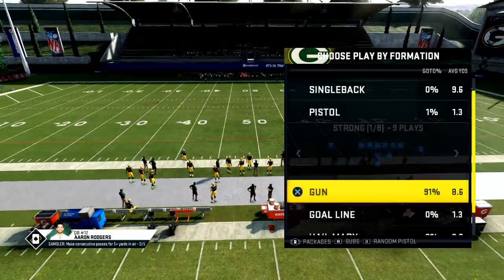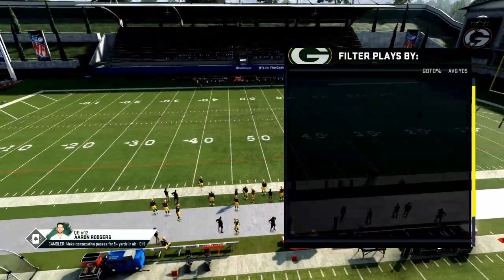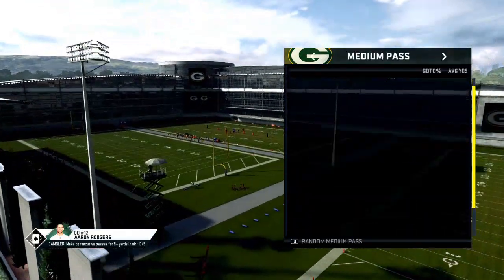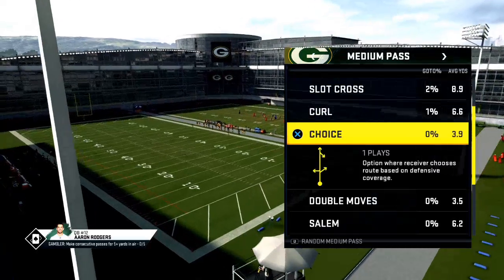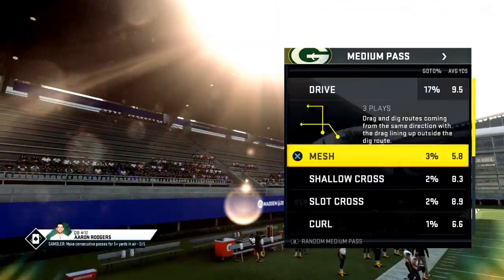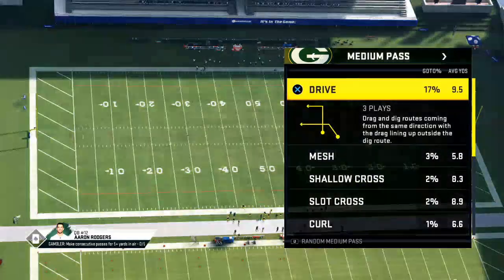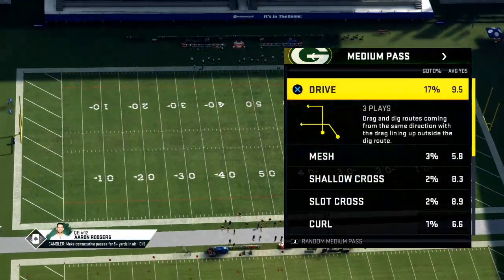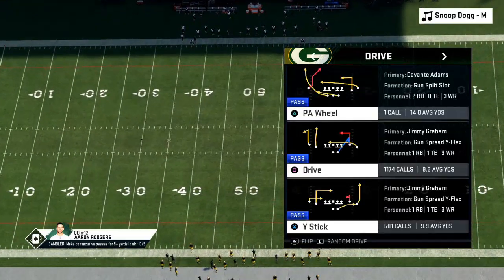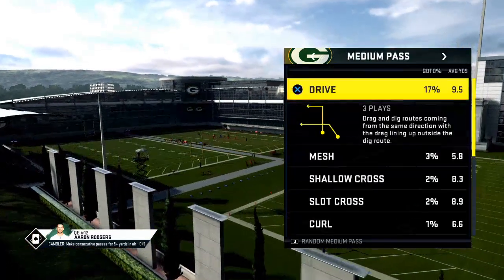Yesterday we talked about the levels concept and its importance. We're just going through some of these basic concepts. What I'm really trying to do is set you up for success in Madden 21, because if you can understand the concepts, you can understand everything. Levels is basically drive — drag and dig routes coming from the same direction with the drag lining up outside the dig route.